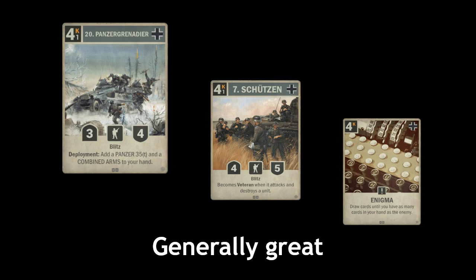Moving on to specials. The most generally great ones are 20th Panzergrenadiers, and I would put Enigma up there as well, although there is a slight gap between these. 20th Panzergrenadiers you can put into pretty much anything involving Germans. Enigma is the more generic, good German draw. But if you prefer Aggro and Midrange, then 22nd Infantry is slightly better for your purposes.